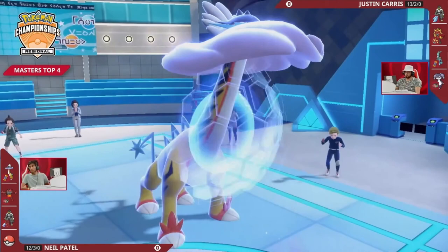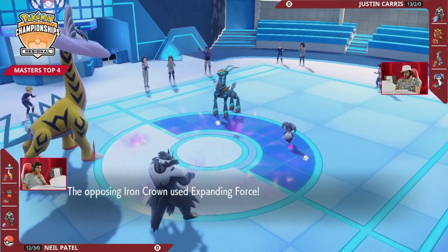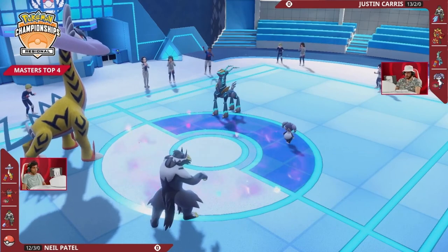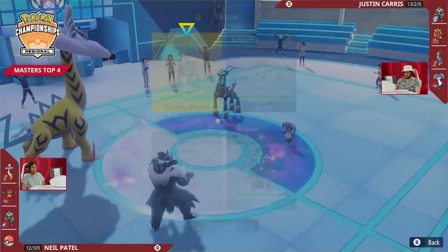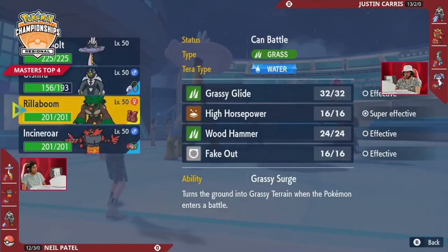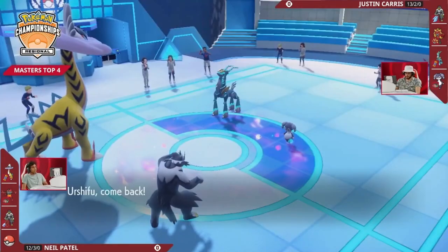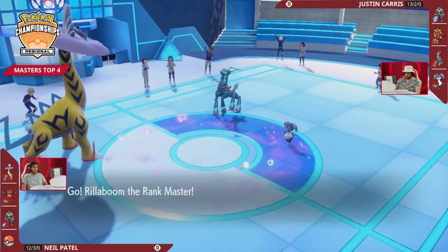A double Protect on Neil's side to see how Justin would approach this turn. If Justin confirms it was Expanding Force, that makes a lot of sense as it would have done super effective damage to the Urshifu and a good chunk to Raging Bolt despite the Calm Mind. This Calm Mind could prove problematic though — even with Iron Crown set up with Booster Energy and Psychic Terrain up, the boosted special defense on Raging Bolt will allow it to take a couple attacks.